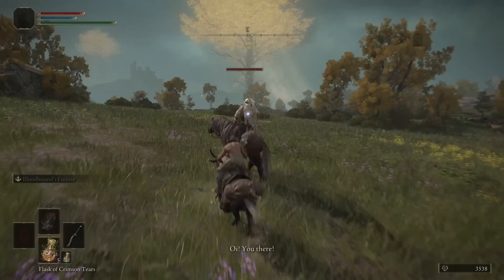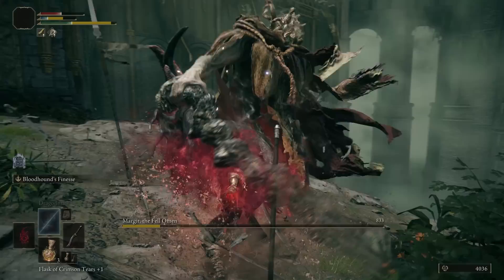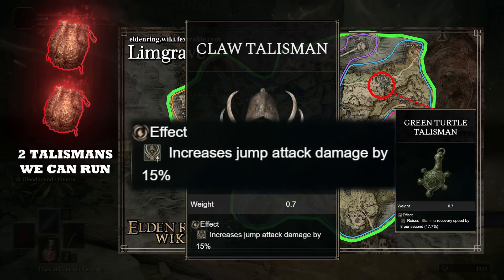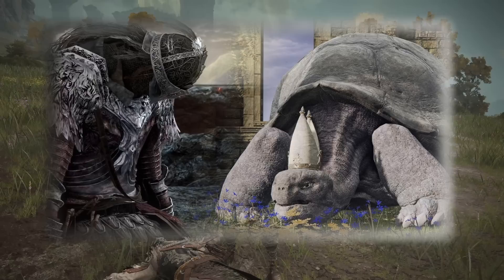We can get that set you just saw by killing the edgy sellswords that roam around in Limgrave, and we now look so much cooler than a few minutes ago. We can also pick up some talismans — we get one extra talisman pouch from killing Margit in Limgrave, meaning Limgrave grants us a total of two talisman slots. The Claw Talisman and Green Turtle Talisman are really good options for this build and they are both in Limgrave. The Claw Talisman buffs our already-for-some-reason-buffed jump attacks even more, and the Green Turtle Talisman — a very viable talisman that fits many endgame builds — helps us recover our stamina.